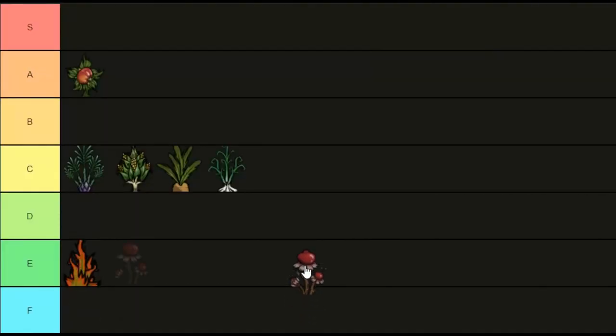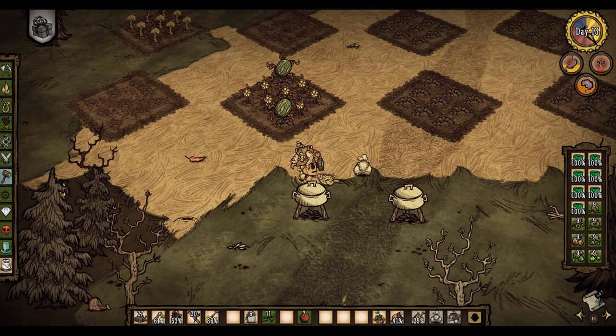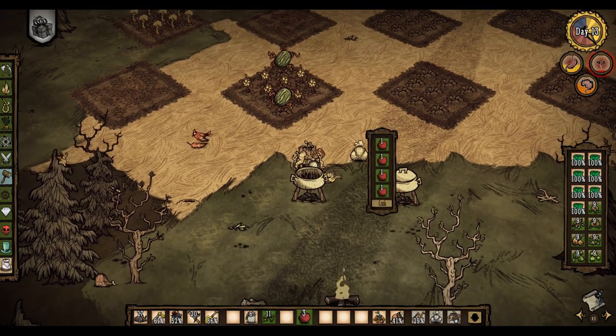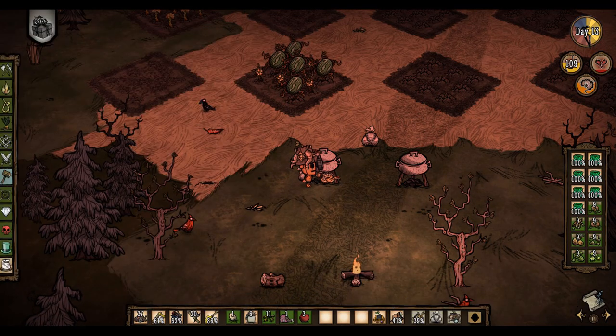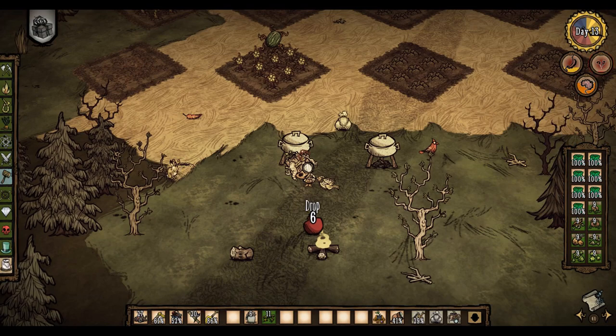Pomegranates are probably the lowest of C tier based on two reasons. One, they're a fruit, not a vegetable, and they don't have any specific recipes, meaning there's no reason to cook with them due to the abundance of berries and other easily attainable fruits. Secondly, they're only a spring and summer plant with a high fertilizer requirement, making them annoying to grow regardless of season.